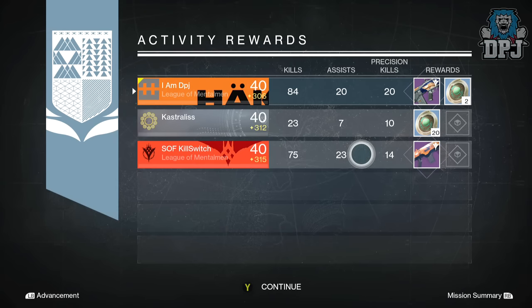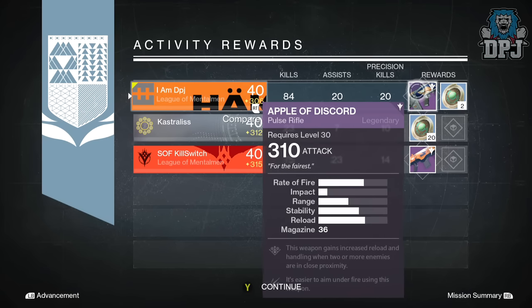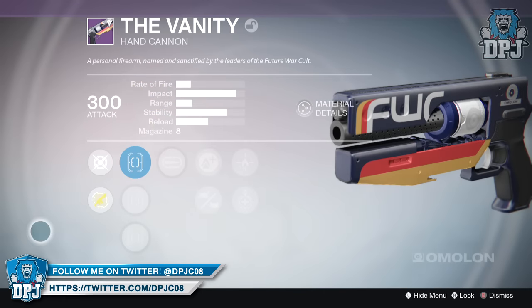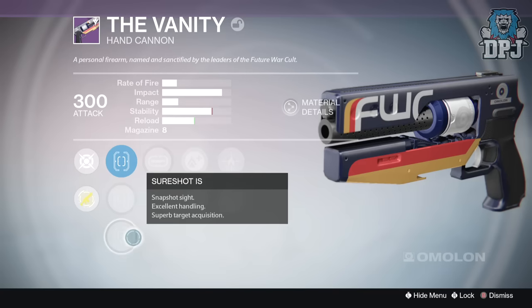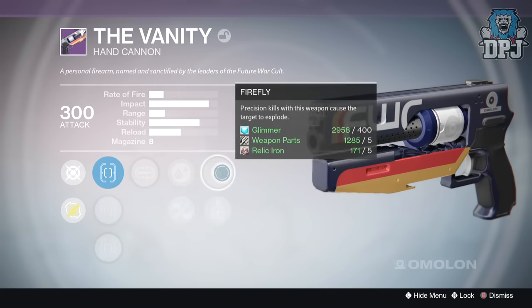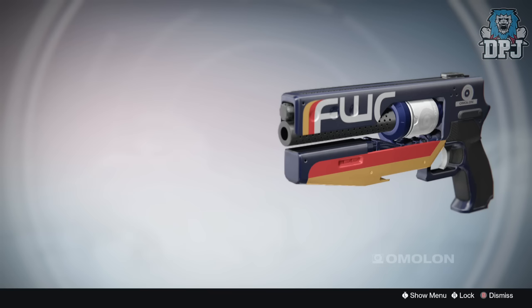Castralis got 20 strange coins and Kill Switch got an Answering Cord auto rifle offering 303 attack with Persistence as its main mod. So overall this week I'm quite happy with the loot I received. But what did you guys get? Let me know down below in the comment section. If you got anything you needed or wanted, hope you guys enjoyed the video — do drop a like, I appreciate the support. Subscribe for daily Destiny and I'll catch you guys on the next one, peace out.